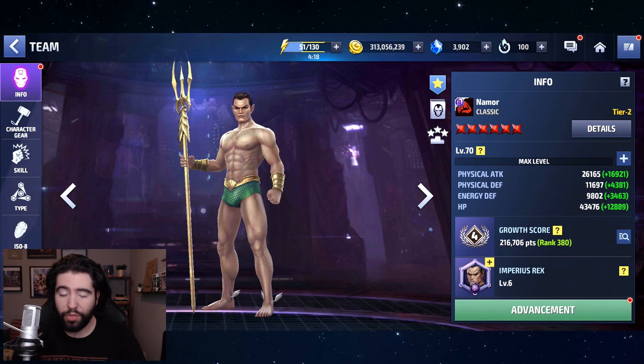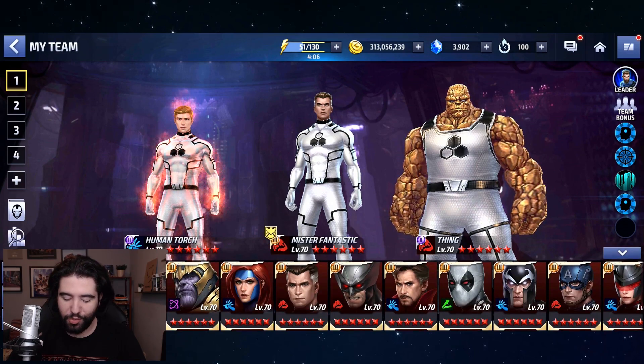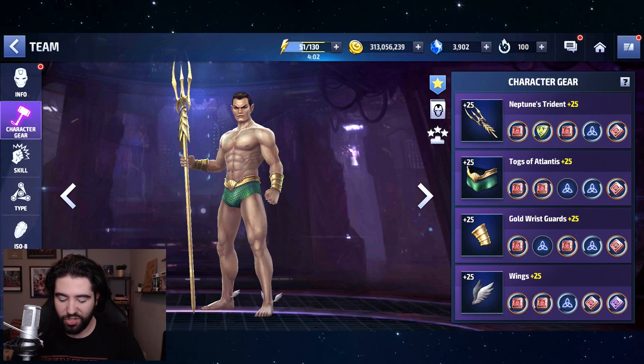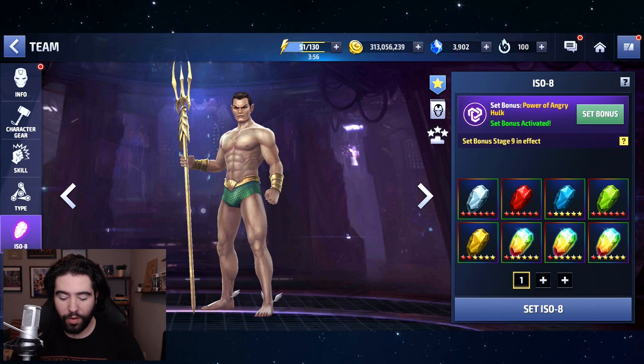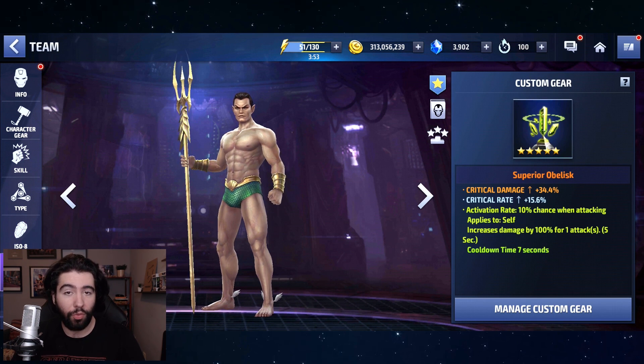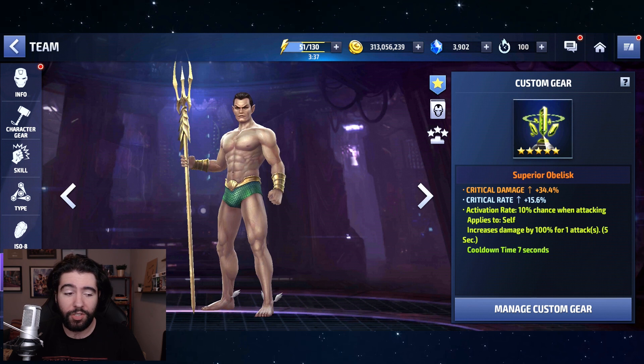Running through the build really quickly: as you've already seen the clips, before we go with the CTP, we've got 26,000 physical attack — this is with no leadership, no team up. He's running with Human Torch, Mr. Fantastic, and Thing, and he's got his Urus with still some gaps to fill. His skills are mostly level 6, some level 3. He's got his Stage 9 Power of Angry Hulk, and his Crit Damage/Crit Rate 100% proc. With these numbers you could probably clear a Stage 25 Thanos and do Master Mold in about 3 to 4 minutes — and that's with a regular 5-star Obelisk. You can still get twice the damage proc capabilities, all the way up to 200%, which is pretty exciting.